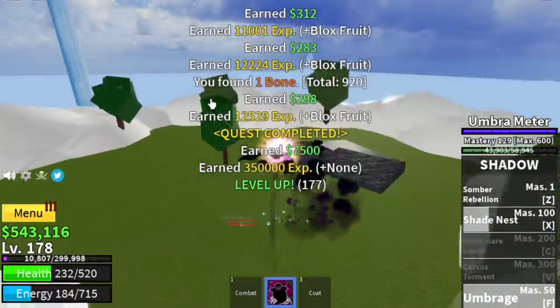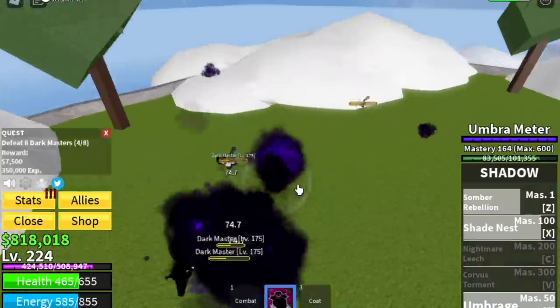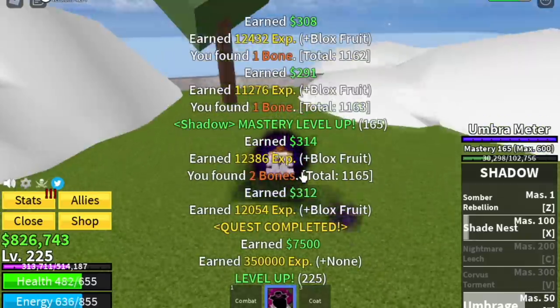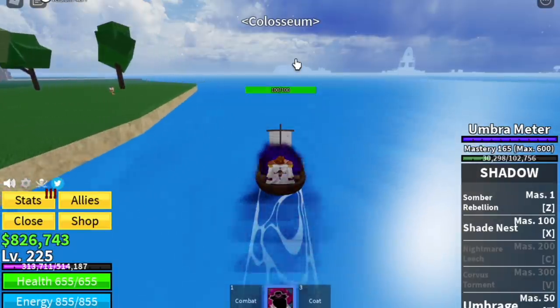Next up, we're gonna start defeating the Dark Masters, located one level higher from the Sky Bandits. Lure four — same as the Sky Bandits. Use your Umbrage to defeat them, mostly twice. The goal here is to reach level 225. After that, you can proceed to the Coliseum. Or if you want, you can go to the prison and defeat the Warden and Chief Warden — but I don't suggest that, it's too far.